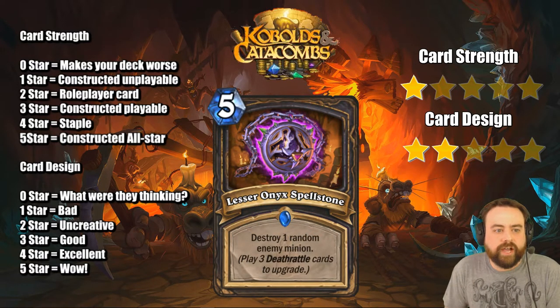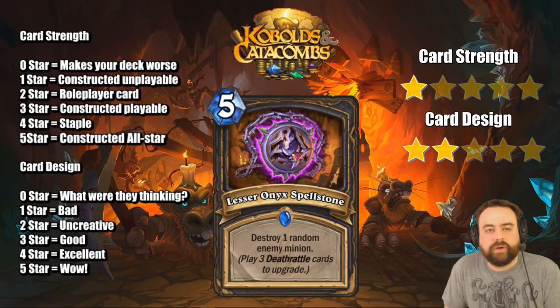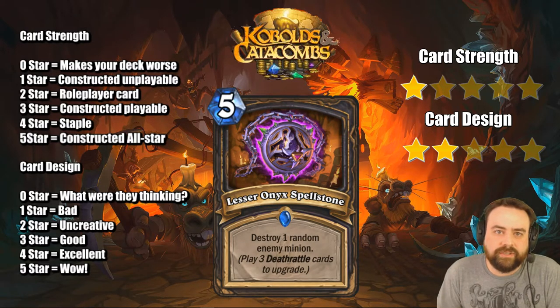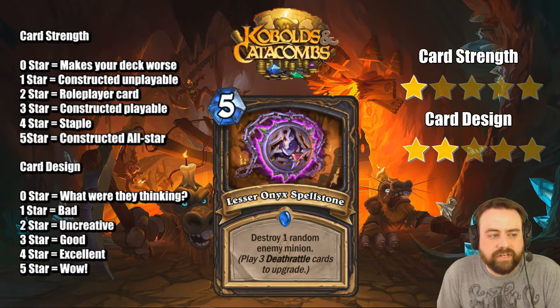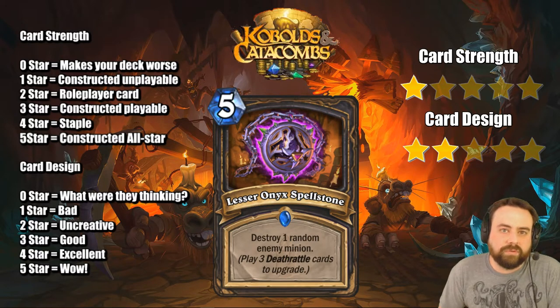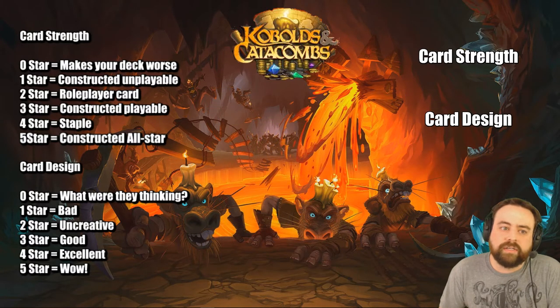Lesser Onyx Spellstone — 5 mana, destroy one random enemy minion. This Rogue Spellstone is not good at all on the first step — it's an overpriced Deadly Shot. The problem is the steep upgrade cost: play 3 Deathrattle cards to upgrade. You'd have to have this in hand at the beginning of the game to really get it going at all. Getting to the 3rd step is extremely difficult — playing 6 Deathrattle cards after you already have this in hand is basically like completing the Priest quest. That's what holds this card back. I think Vilespine Slayer is just way better at doing this kind of thing and has more synergies with Shadowstep and similar cards in this set.